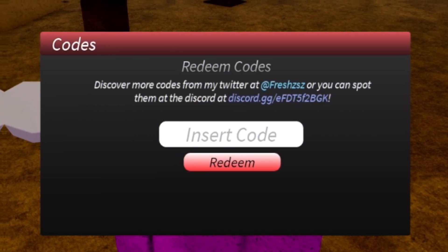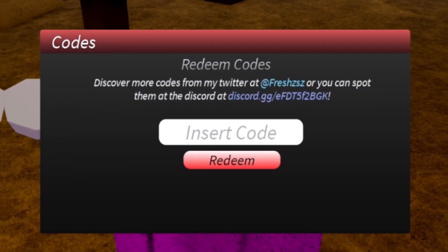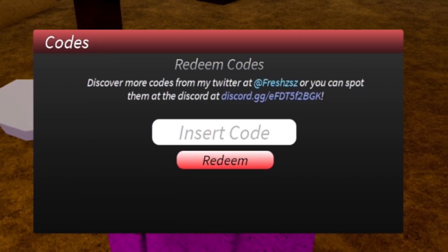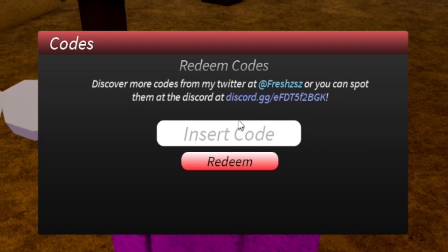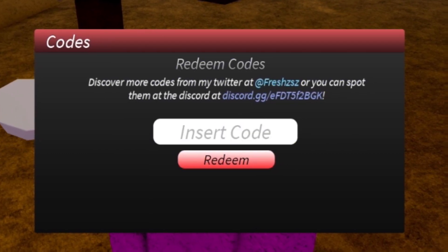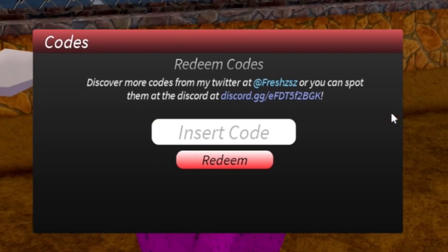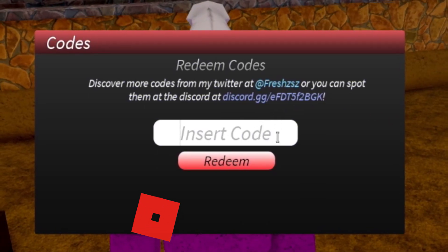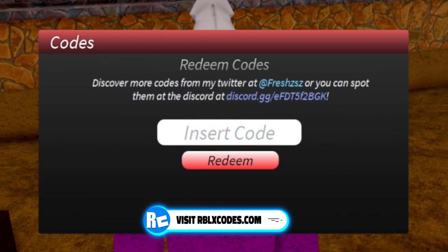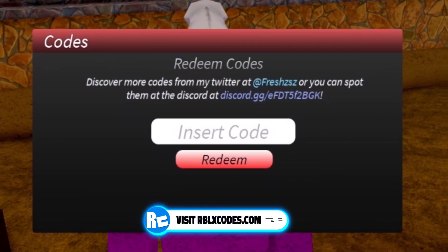The next code is '10KLIKES' — redeem that now. Successfully used the code, and that gave me a double mastery boost for an hour. Then go ahead and redeem the code '30KLIKES'. Keep in mind they've been releasing a lot of codes recently, but because there are so many and the game just came out, some codes may not be working depending on your server.